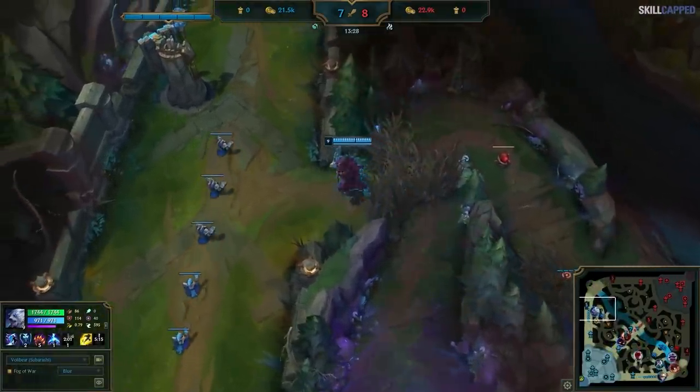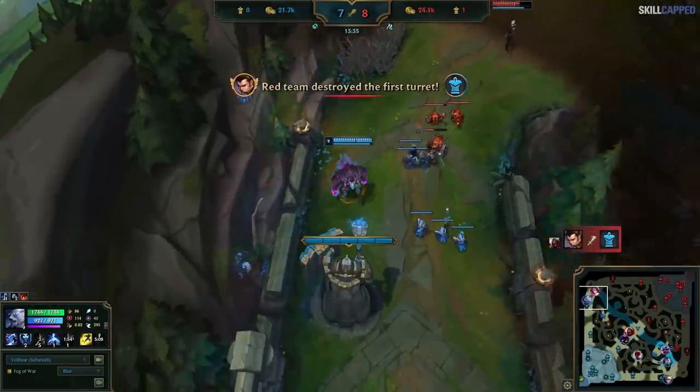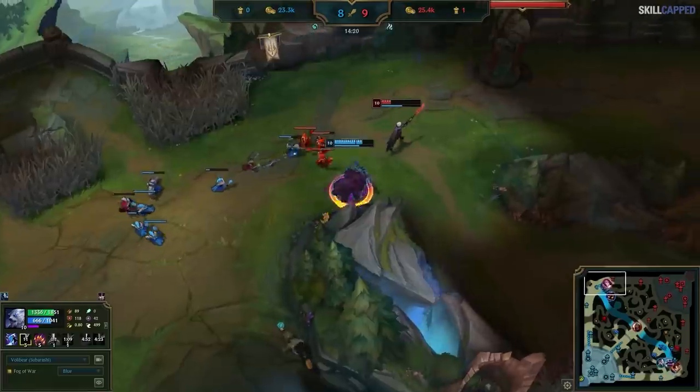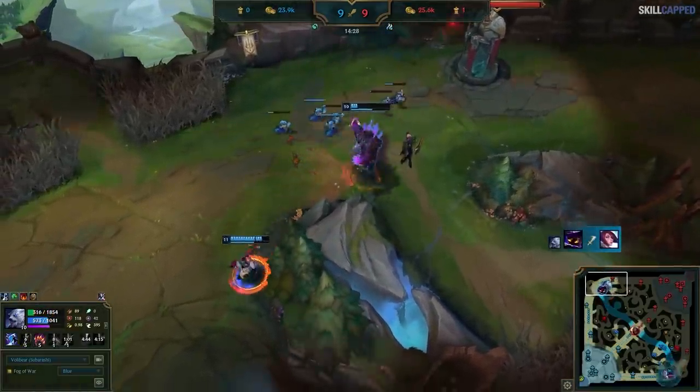The better ward deeper in the jungle gives you a lot more time to see opponents coming and to back off. Not only does it serve as an anti-dive ward, but it also gives you critical information about whether your jungle is being invaded. As seen in this example, Volibear's correct ward placement spotted Xin Zhao's invade. His allies then used that information to collapse onto the enemy team, netting them a favorable 2-for-1 trade all because he placed the proper ward.